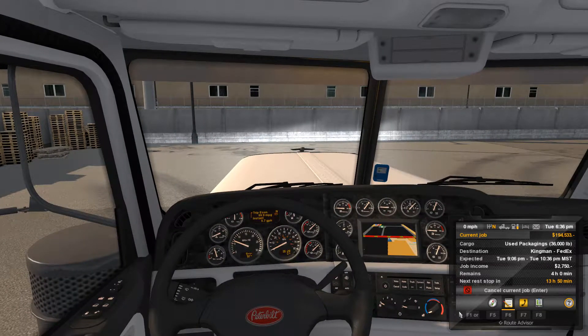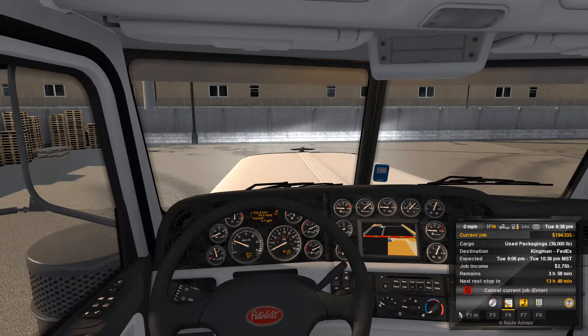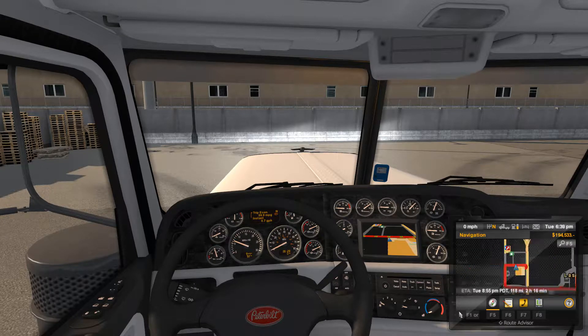Let's hit and look at our bill of sale. We are in Las Vegas, Nevada, and we are going to go to Kingman, Arizona. We got 36,000 pounds of used packaging — which pretty much is their junk trash, whatever it is. We're expected to be there Tuesday morning between 9:06 p.m. and 10:36 p.m. We're going to be able to get there at 8:45 if we leave right now, so we're going to be running early. We're going to have 118 miles. It's a short trip, but that's all right.